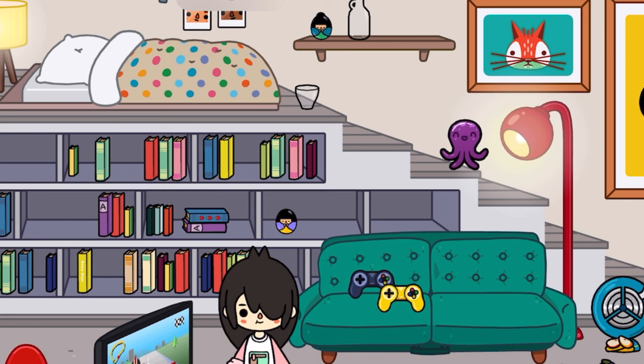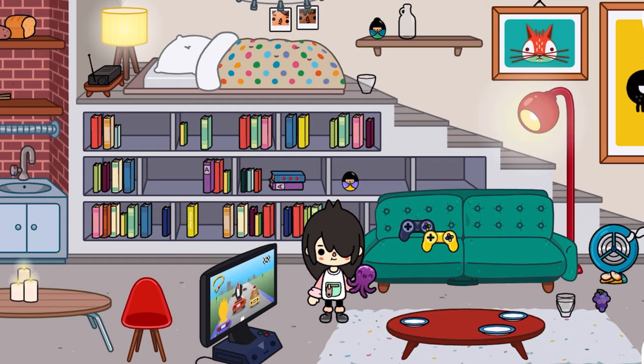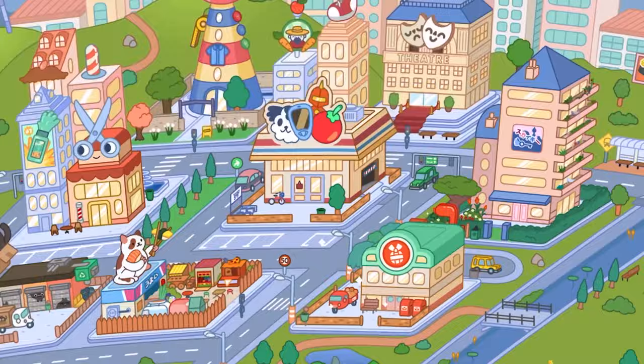You want to bring Nari over to the apartment and go right up here and grab this octopus. Just right here on this shelf, you should find it. Then you want to go ahead and bring her over to the post office.